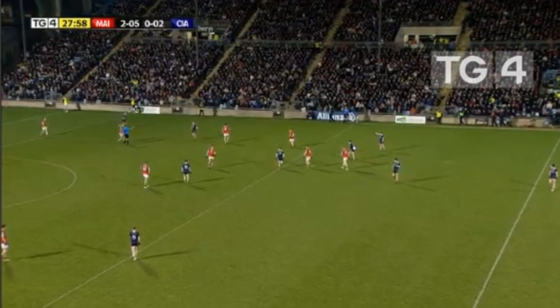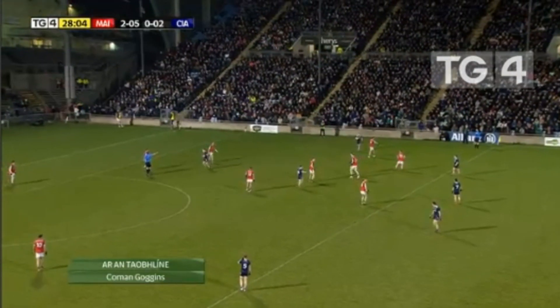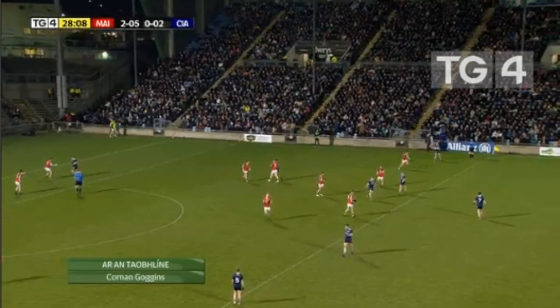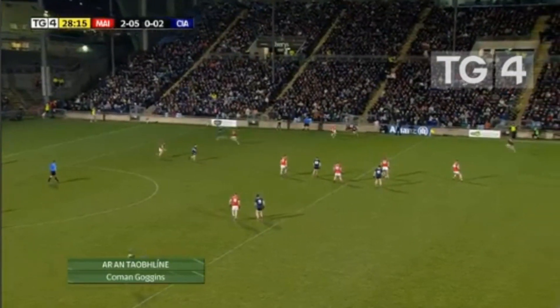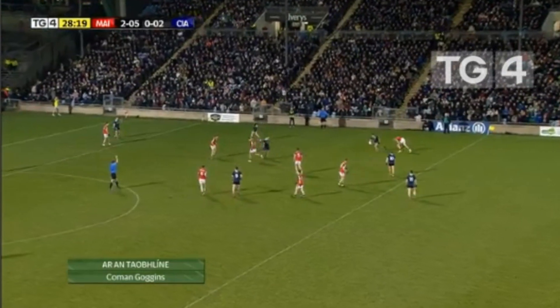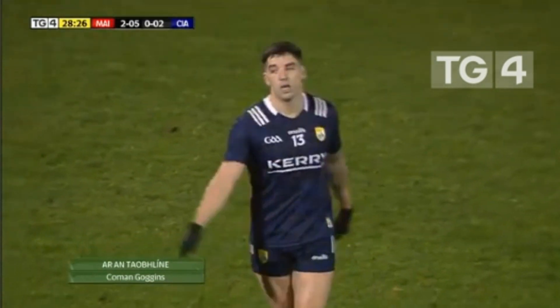I thought that was a small bit on the soft side — didn't see a whole pile in it, but sometimes when a team is in Kerry's position they do get the benefit of a soft free. The ball is just inside the 45 metre line hugging the sideline — Kerry go short, Tony Brosnan does a bit of a spin trying to get away from the Mayo player. The referee blows his whistle and gives the free — perhaps he could let it run on because Brosnan had the yard or two on his man.